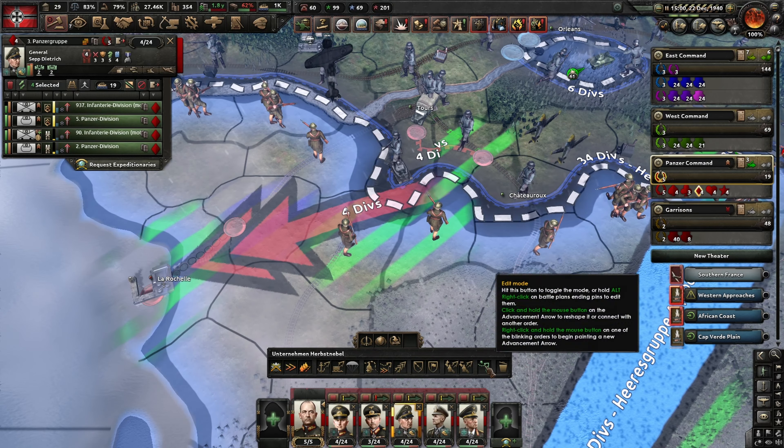Taking Brest here would be helpful - that's 20 victory points. I think Bordeaux is another 20 and Marseille is another 10. Hopefully Brest and Bordeaux should do it. So we have managed to widen up the gap here. Let's make sure that these don't move anywhere and that we have some orders here. Let's make sure that we destroy this division before it gets liberated.